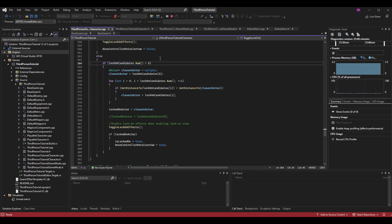In the else branch — meaning we are beginning to lock on — we had an if statement checking if there were candidates to lock onto. If there were, we were picking the first candidate using index zero from the LockOnCandidates array. However, that just picked an arbitrary actor. Now I want to lock on to the closest actor first, then allow swapping to others.